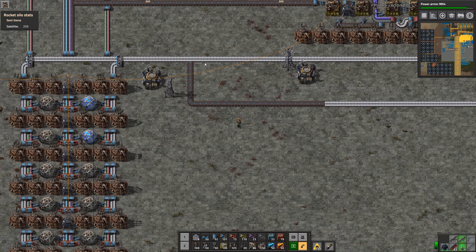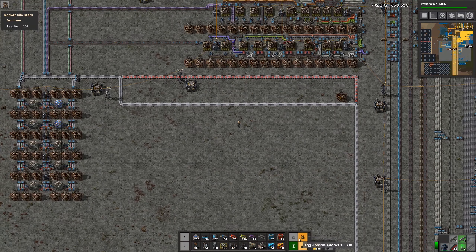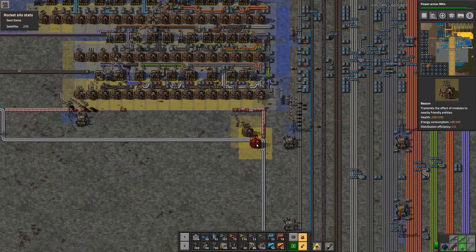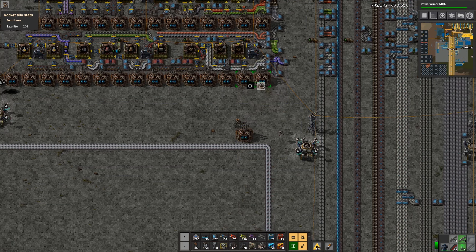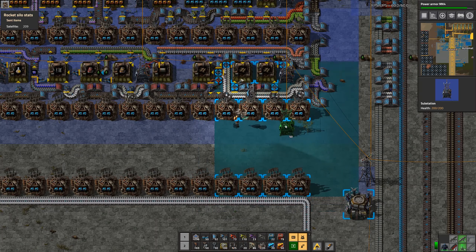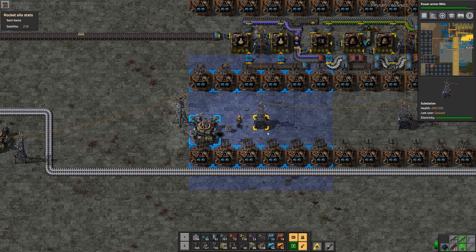I'm going to turn my personal roboport off and get all this deconstructed. Now we're safe again. So now we need at least the same length — this is two distance from the bottom, just like that, and over here and over here.